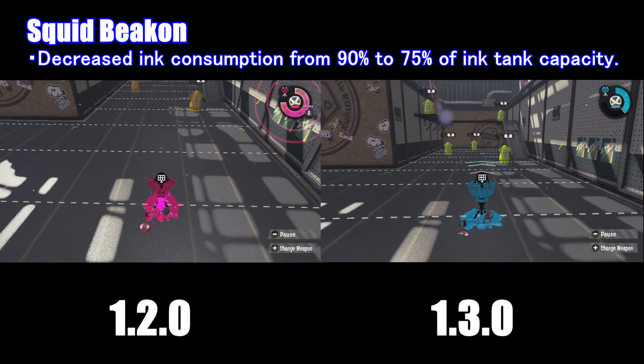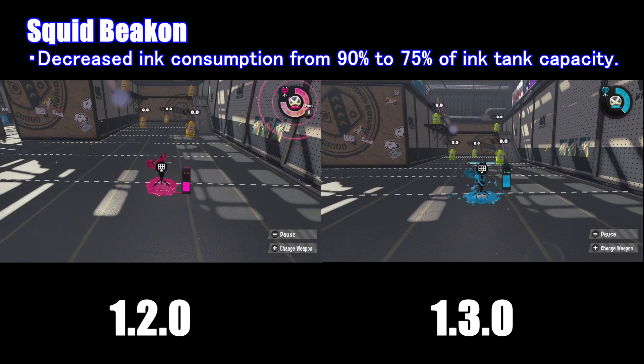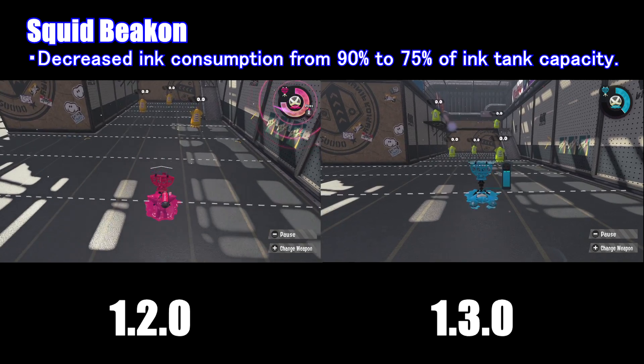And the last sub-weapon change is the Squid Beacon — pretty simple, it is 15% more ink efficient. As you can see from the two ink tanks, you have more ink in version 1.3.